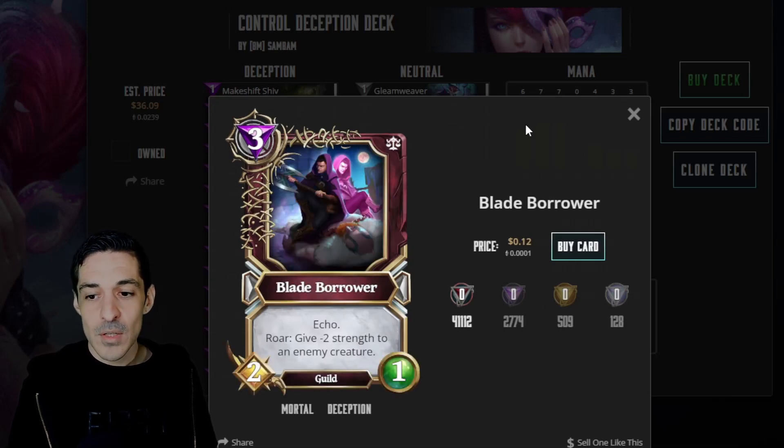Blade Borrower: give negative two strength to an enemy creature. And it has an Echo, so you can play it twice. The Echo is a 1-mana 1-1 but has the same Roar effect.